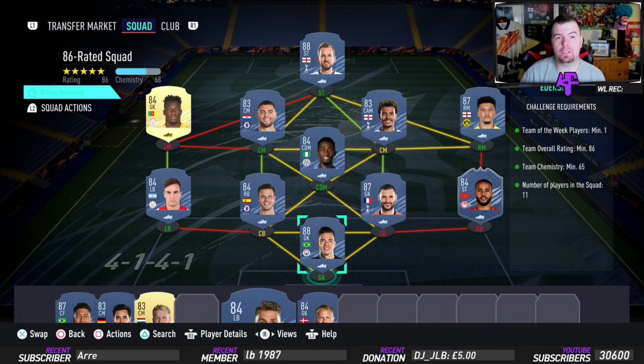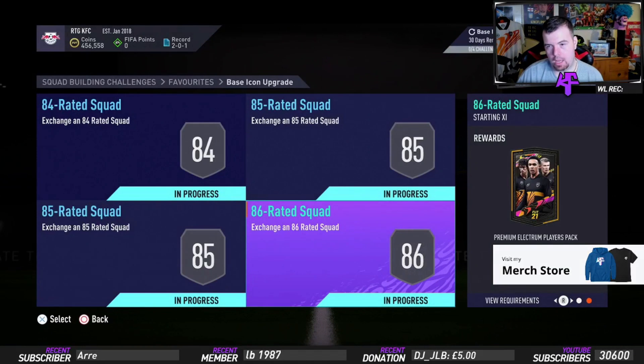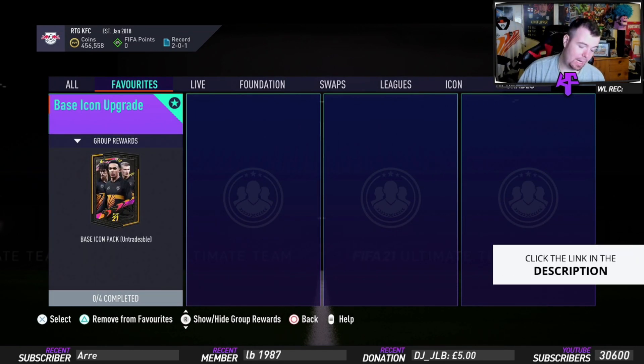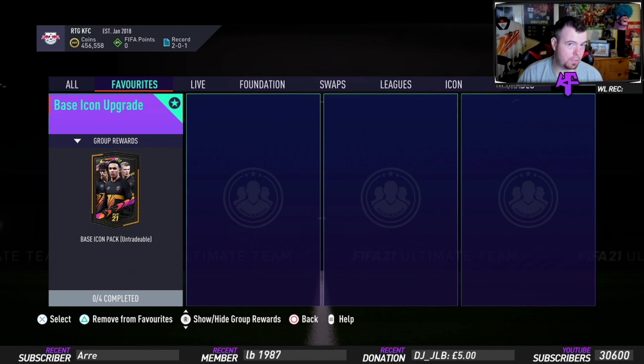You can get the 86-rated done for easily 170K with bids and snipes - you get a Premium Electrum Players pack which is a 20K pack, again not the best. To do the full Base Icon upgrade, you're looking at between 470 and 480K at current buy-now prices. With bids and snipes easily 450K - if you've got SBC fodder, especially TOTW fodder, you could drop to about 400K if you're lucky, but roughly around 450K with bids and snipes.